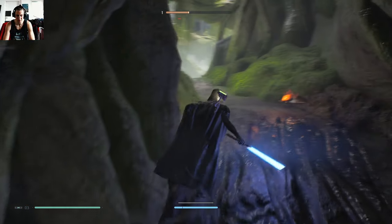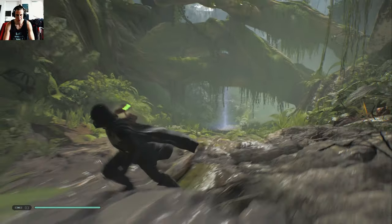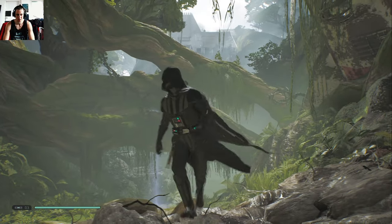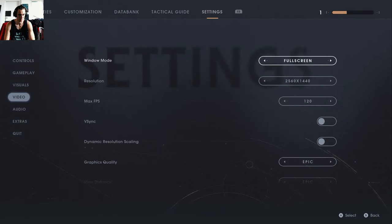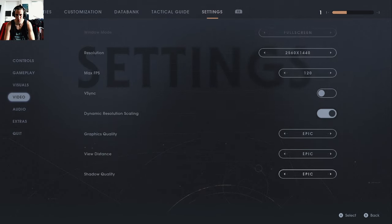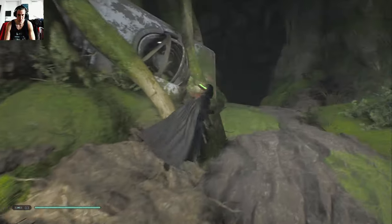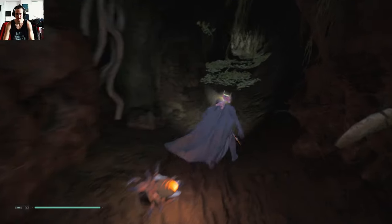Seems like everything works with testing. I switched resolution up a little bit so it looks better. I feel like I got everything on max settings - visuals, epic, everything is epic. Maybe this resolution makes a difference. Motion blur, film grain, brightness - that doesn't do much. Maybe I'm gonna look into more mods to make my PC run wild.